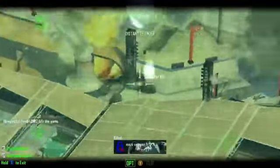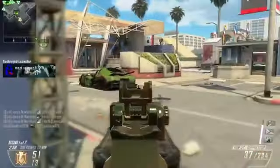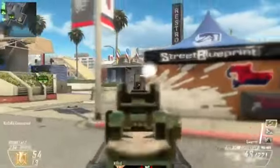They're all linear except for Mirage which is like a triangle map, but I have a gameplay and I'll talk about the other maps later. I really enjoy this map a lot, and I'm playing 6v6 in this as well — not even Ground War — and I still managed to drop 67 kills.